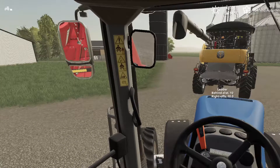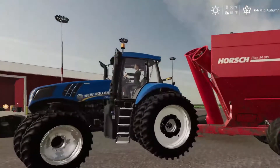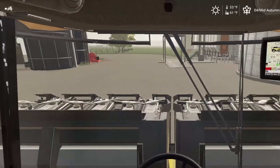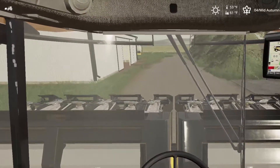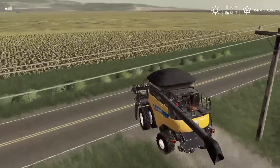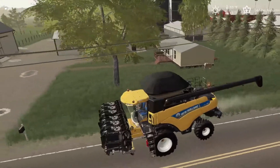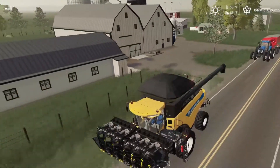We'll hire a worker here to follow me. I had him set up to follow me when I was actually harvesting. He's just going to follow behind us — she's in there all ready to go. Let's take this over to our field. It is straight in front of us there, across this field — not too far away. Let's get our flashers and beacons on.